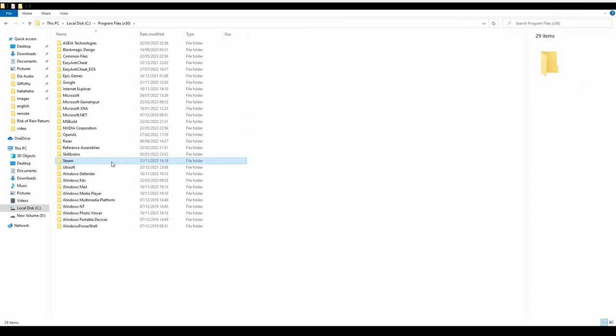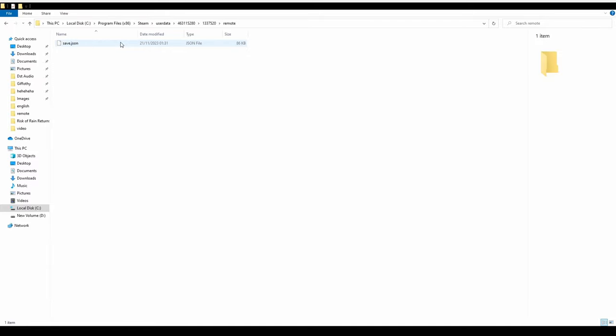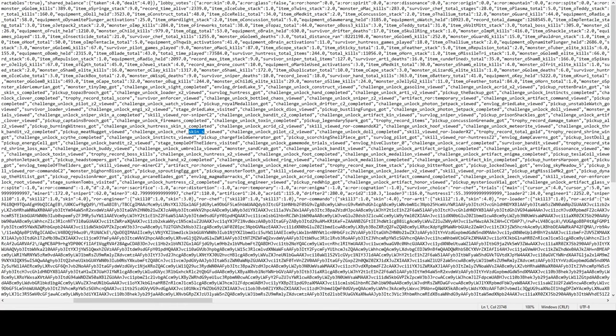Those are all of the prism skins available in the game right now, but if you're still struggling to get them or find the method too tedious, here's another way — editing your save file. Go to Steam user data, then go through two strings of numbers corresponding to your game install, and open the save file. You'll see the format: "challenge_unlock_huntress_skin_s_completed" in quotation marks with a comma at the end — that's how you unlock the huntress prism skin. To unlock any other, like chef or acrid, just replace the word "huntress" with the character name. For acrid, since there are two prism skins, you'll want both "challenge_unlock_acrid_skin_s_completed" and the same thing with "s2" instead of "s".